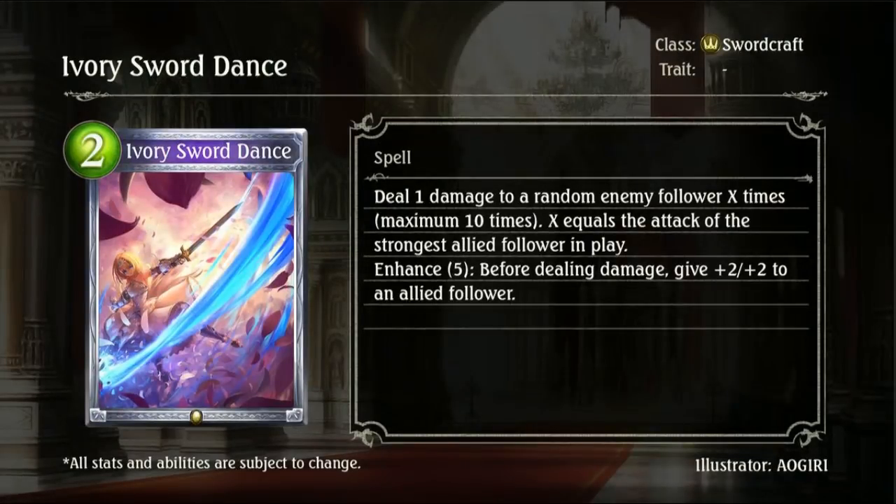Then we have Ivory Sword Dance, a 2-drop spell for Swordcraft. Deal 1 damage to a random enemy follower X times, maximum 10 times, where X equals the attack of the strongest allied follower in play. Enhance 5: before dealing damage, give plus 2 to an allied follower, which boosts your X damage by 2, up to the maximum of 10. Dealing 1 damage to a random enemy follower doesn't seem that great, but it's a cheap spell. Can't really say it's a bad card, just kind of meh overall, but definitely not bad.